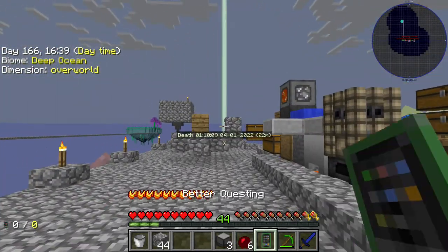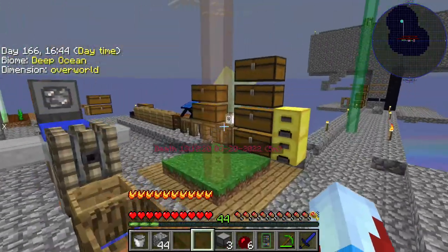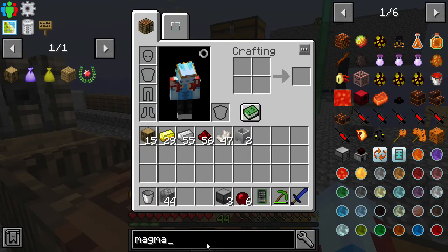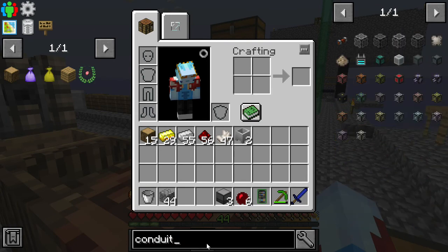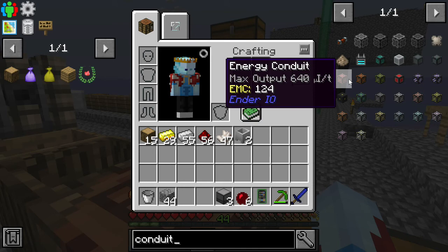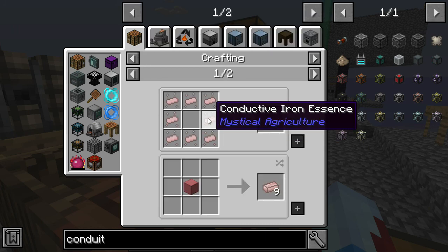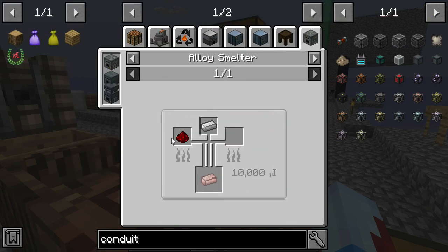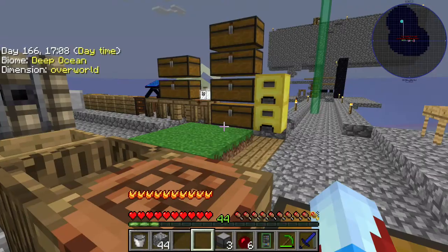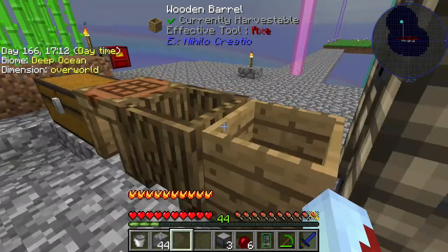Now we're going to need to make conduits. Let's look it up. We need an energy conduit, which takes conductive iron ingots. If we come over here to the alloy smelter, it's iron and redstone. So let's grab some iron and redstone — I think we got that in inventory. That's for sure.